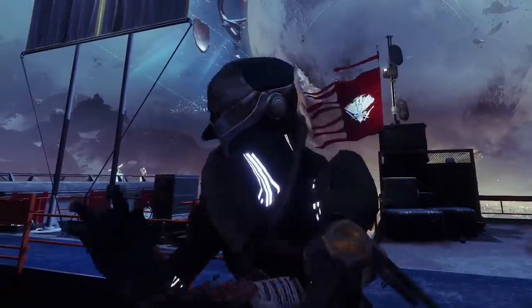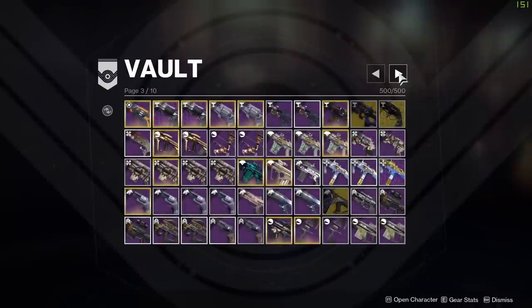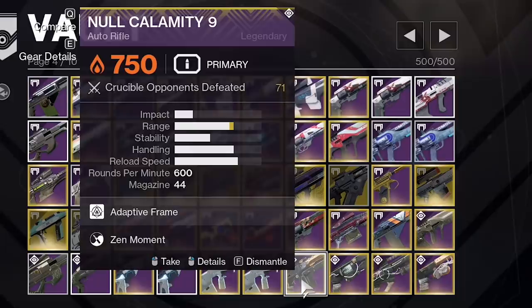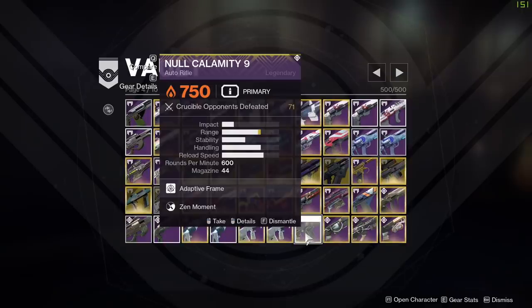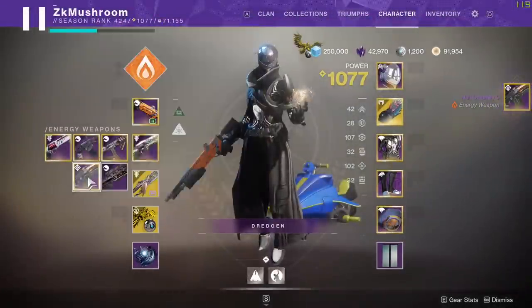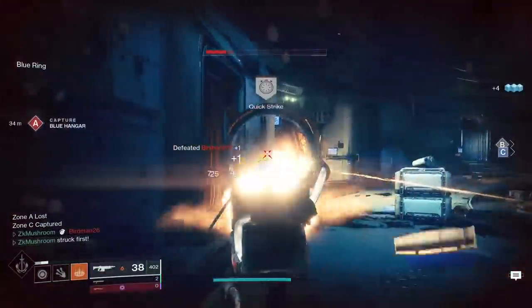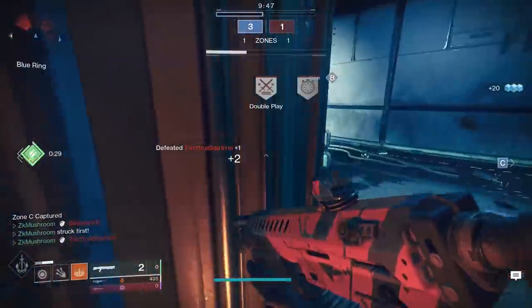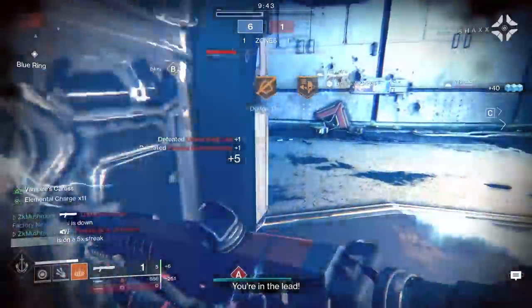Recently I was looking for a YouTube video idea and I went to my vault. I found this gun — the Null Calamity 9 — and I was like, I never tried this gun, let me try it. It's a 600 RPM auto rifle. I tried the weapon and this gun is insanely good. I was so shocked — it's like a secret meta auto rifle. This gun is just shredding people.